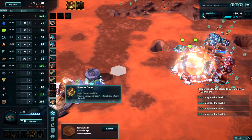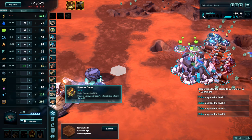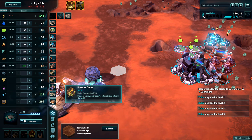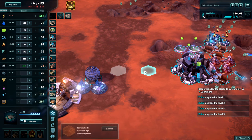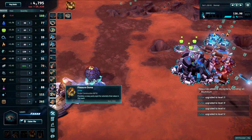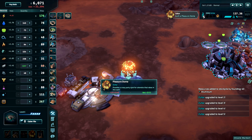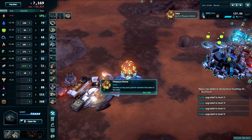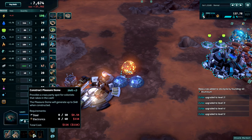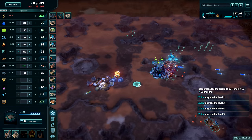The Pleasure Dome is probably the simplest advanced building. You play it, and it sits there putting cash in your pocket. The idea is that everyone needs somewhere to relax, and you're going to provide them the opportunity. Most importantly, the Pleasure Dome is tied to the game's population. This is based on how many headquarters are on the map, what level they are, what type they are, and how many habitats are on the map. This means that in larger games, the Pleasure Dome tends to be more valuable than in small games.